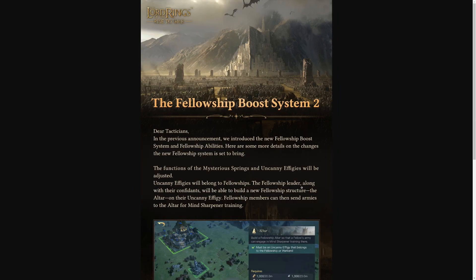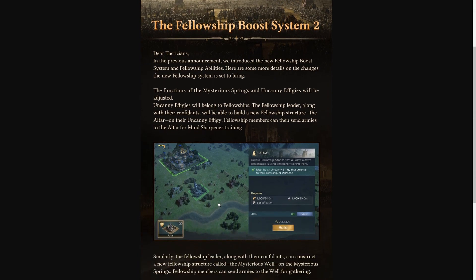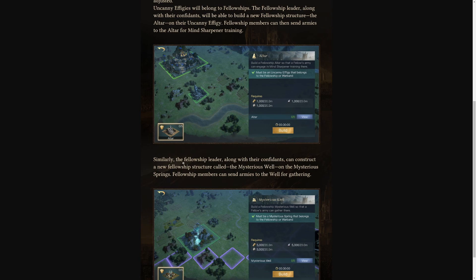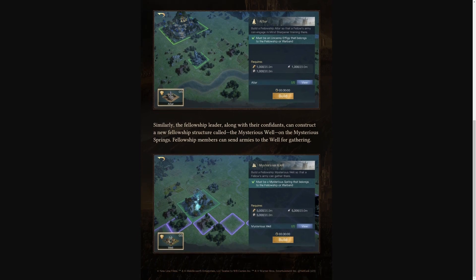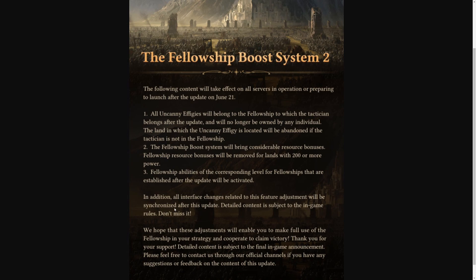In the second part of the Fellowship Boost System: the function of mysterious springs and uncanny effigies will be adjusted. Uncanny effigies will belong to Fellowships. The Fellowship leader, along with Confidants, will be able to build a new Fellowship structure called the altar on their uncanny effigy — up to five altars can be built. Fellowship members can send their armies to the altar for mind-sharpening training. Similarly, they can construct a new structure called the Mysterious World on the Mysterious Springs, where armies can be sent for gathering. These features will be coming in an update on June 21st.